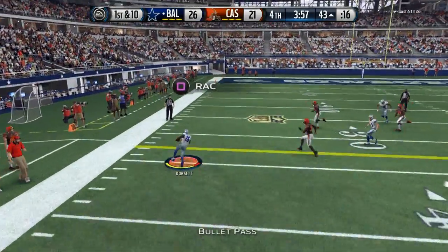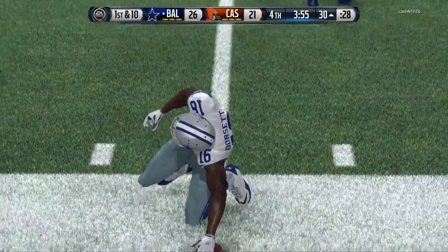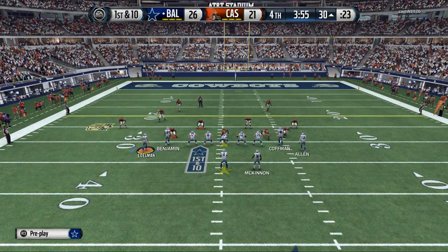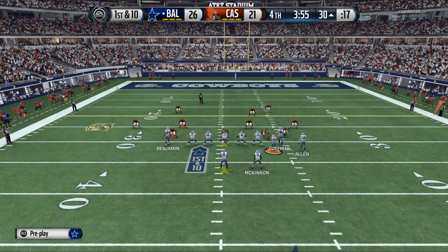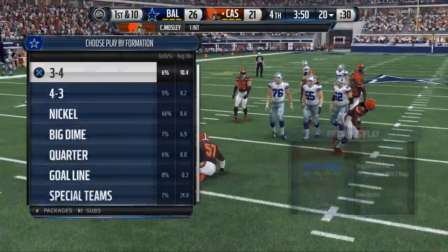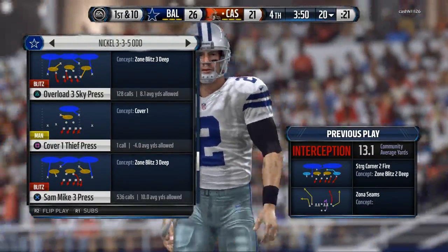There's the out route — Dorsett. Big catch, big run after the catch. Ryan's 24 of 25 at this point in the game. Really solid passing performance. Guys, this Matt Ryan card is freaking amazing — I love this Matt Ryan card. I think it's really good. Step up in the pocket — oh, and we throw a pick. I think we just waited just a little too long. We were a little hesitant. Strong corner fire roll — got the pick. A big time turnover. Really solid performance up to that point. Ticky tacky pick, and now the defense has got to make its money.